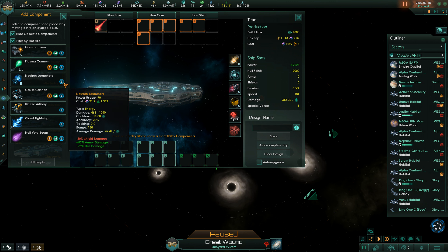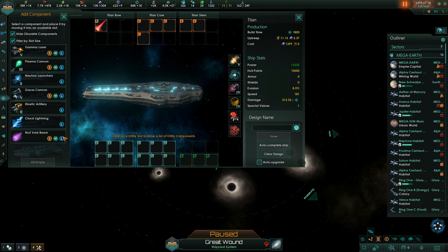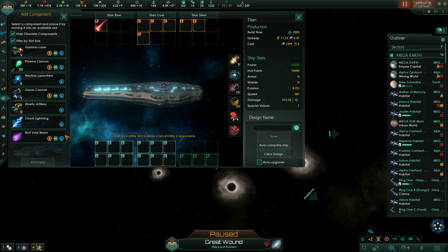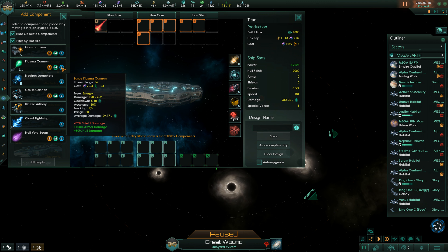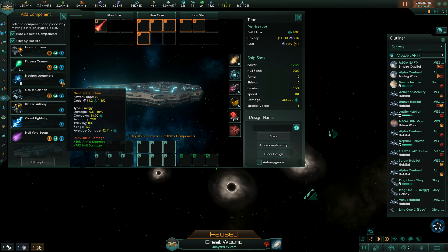Neutron launchers are not good against shields. Null void beams are, but they do very meager damage — they do however good shield damage, but only shield damage. Beyond that there's nothing. Cloud lightning would ignore everything, but we have to be very close, that's a big disadvantage. Plus 100% armor and 50% hull damage but range only 80. That's really terrible. The neutron launchers are pretty good though.